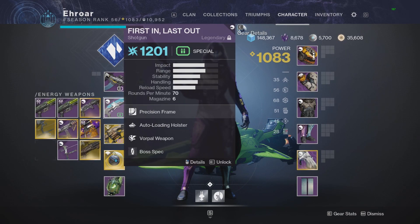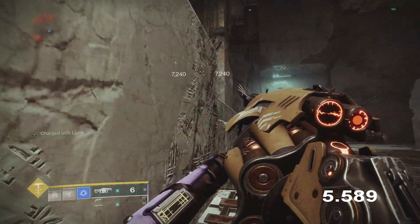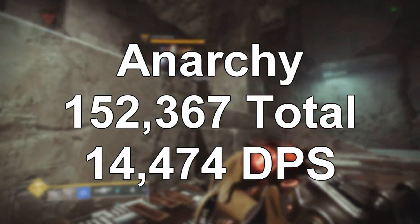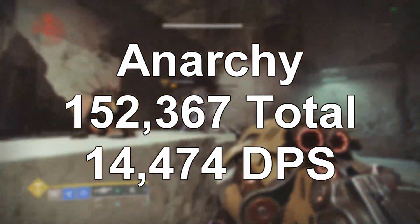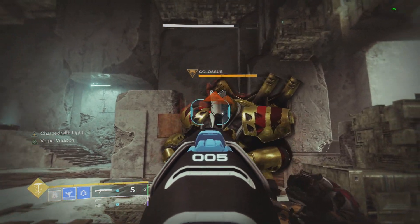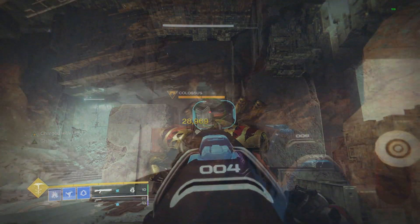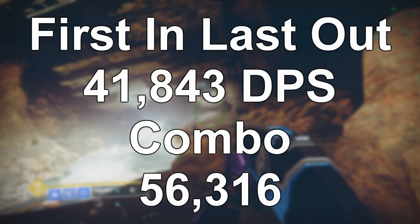The first combo to look at is Anarchy plus First and Last Out. First and Last Out is the highest DPS legendary special in the entire game. Looking at Anarchy on Carl, the dot damage lasts 10.5 seconds, and during that time deals 152,000 total damage — that's 14,474 damage per second that adds to any legendary special. First and Last Out hits for 28,969 per shot, which is almost double the damage of a 90 RPM sniper. It's a 70 RPM shotgun, and shooting one full magazine of six shots takes 4.154 seconds, meaning the DPS of First and Last Out is 41,843.